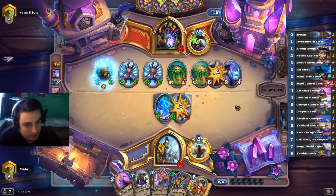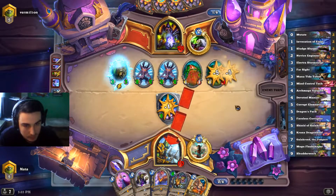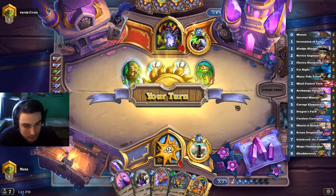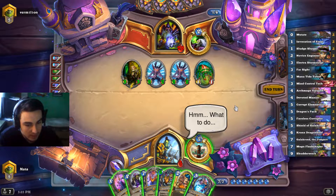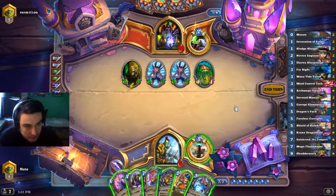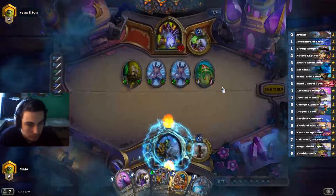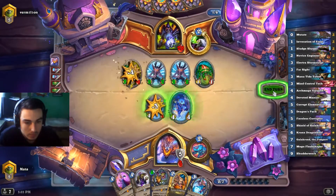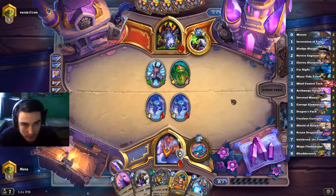That's actually really good. I guess here we need to play our Galakrond, and after that we can play Shudderwock to gain more rushes. Kill off these two — we are dead to Leeroy.